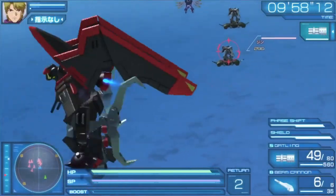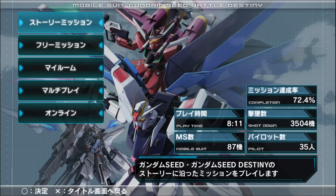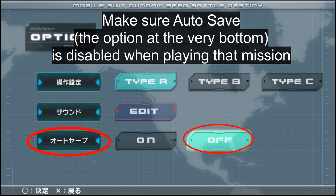Quick yet important reminder: when you're doing the aforementioned stage, go to the main menu, open the My Room section, and disable autosave. The thing is, whatever route choice you made the first time is permanent, so if you want to stay on the safe side, get that autosave disabled.